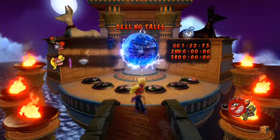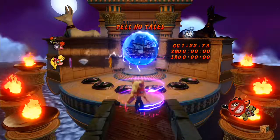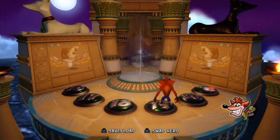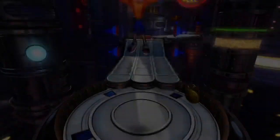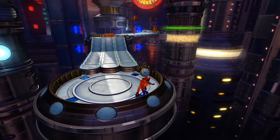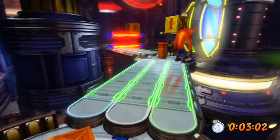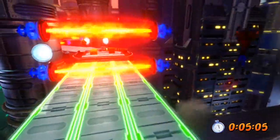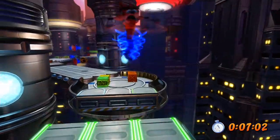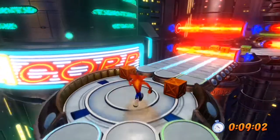That's three levels down — two golds and one platinum — not a bad start to this warp room. We pay our first visit to the future now, although technically at this point in the walkthrough it's going to be our third or fourth. You turbo spin to get those one-second crates, but it's probably not a huge necessity unless you hit all three of them, in which case you can save three seconds.